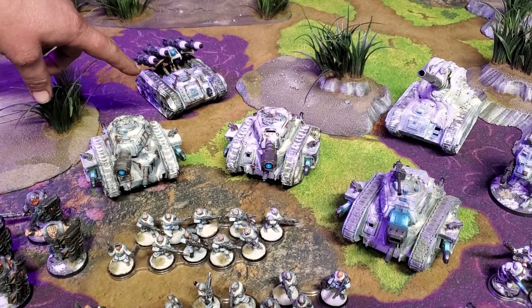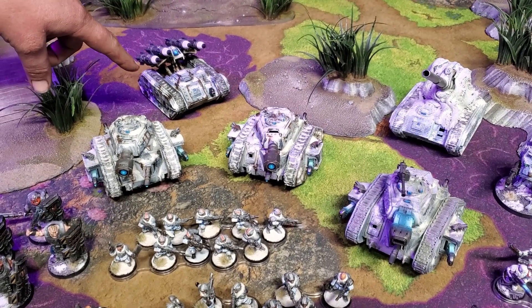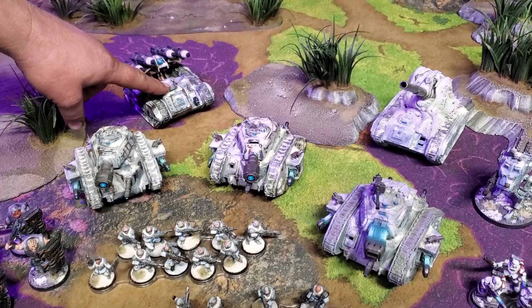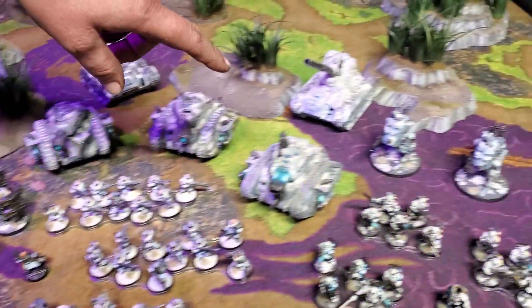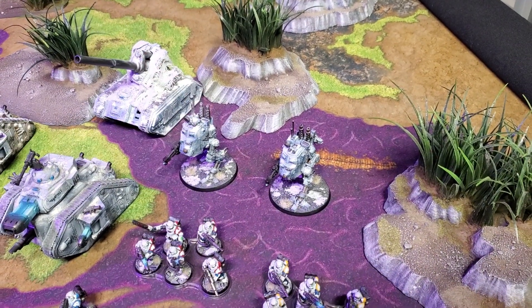We're going to be taking two full payload support vehicles: one Manticore with full payload and one Basilisk with full payload. And for our fast attacks, we're going to be running two Armored Sentinels with Heavy Flamers.